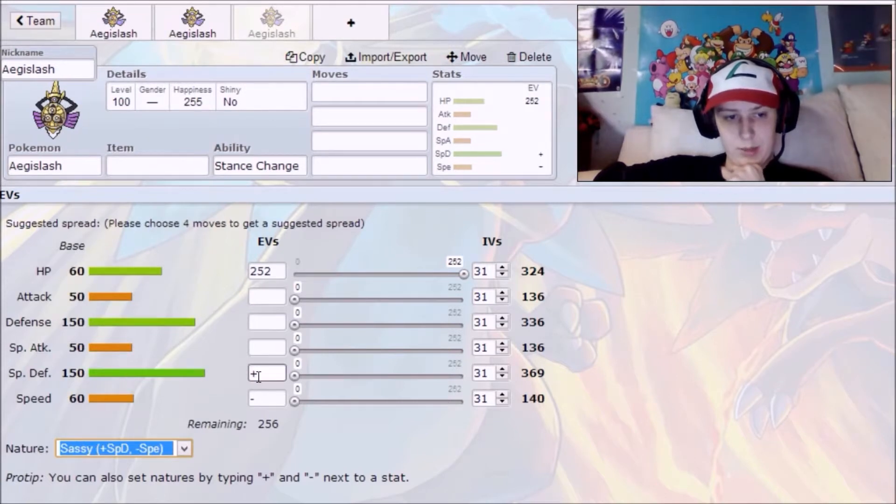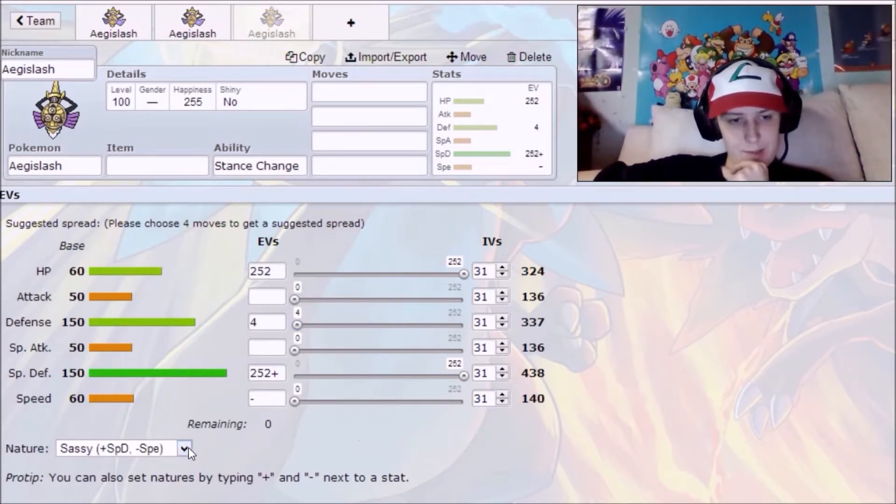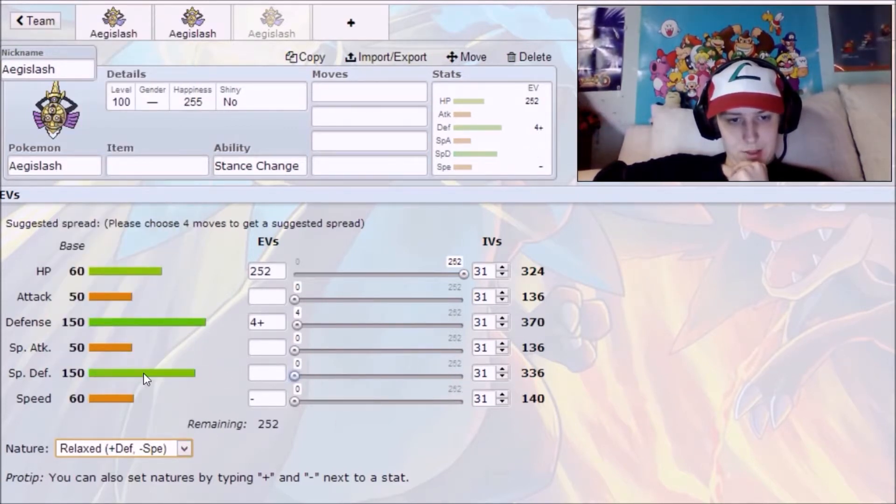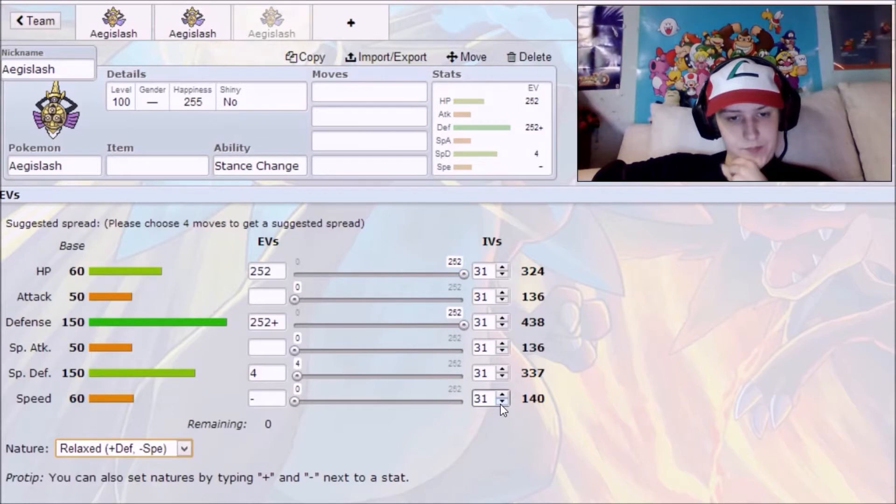We'll use the special defense variant as an example — max Special Defense and throw the extra into Defense. You can also try a mixed wall EV spread; the base stats certainly support the ability to be a mixed wall. You can run it with either Sassy or Relaxed nature depending on which defense you want to emphasize.